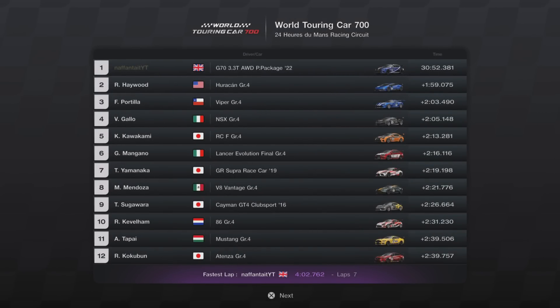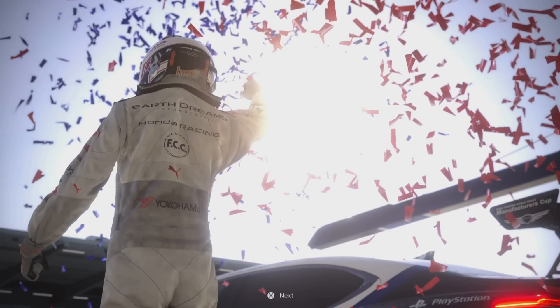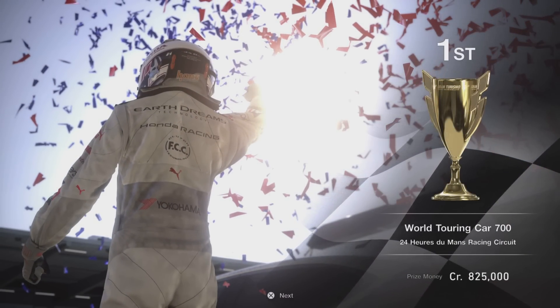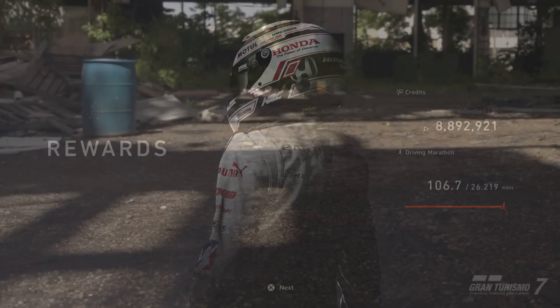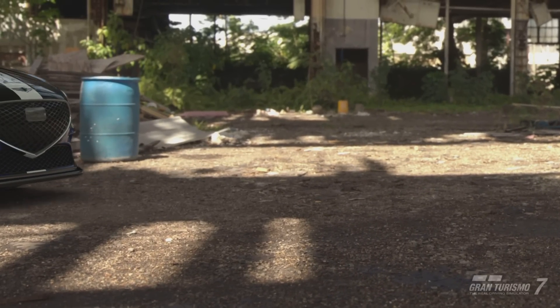We did our best lap on lap 7, which was a 4-minute 2.762. That was on intermediate tyres, so if you do get a good lap in and can turn the engine up, expect to get easily into the three minutes. We overall did a time of 30 minutes 52.381, but it's a time-limited event so it doesn't matter too much. On hard difficulty, we had a gap of around about two minutes. Payout was 825,000 credits as usual, and you're going to get that nice mileage done — it will get your mileage done if you do this event once a day.